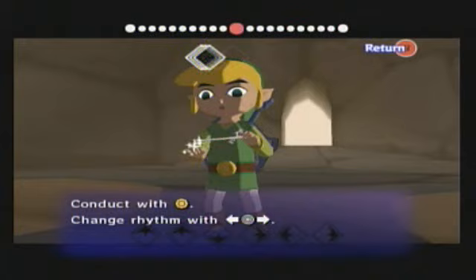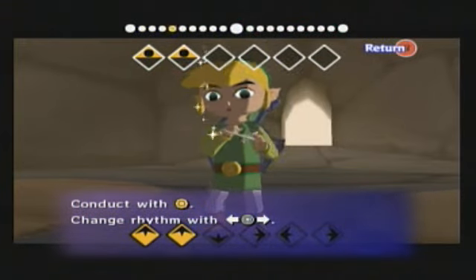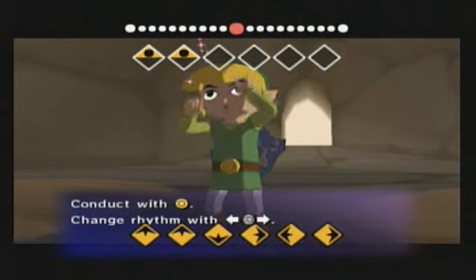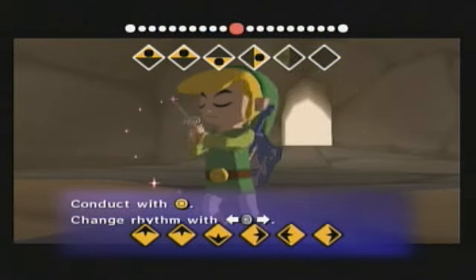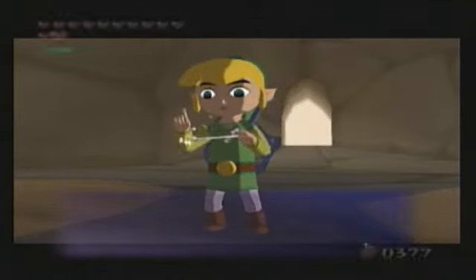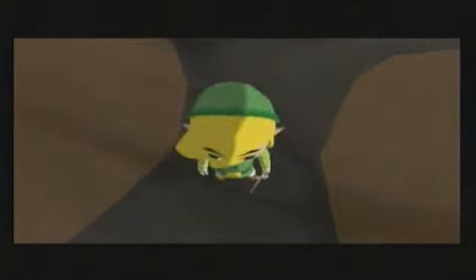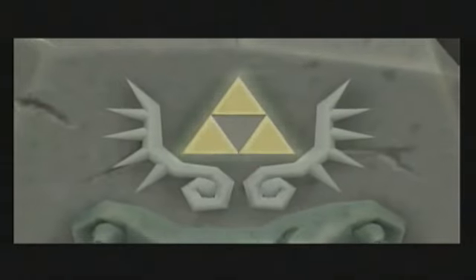That's not right. So Link does his little dance — start at the top, go down low, and then left and right, and then open at the end. That's so crazy. So yeah, you learn the Wind God's Aria. More like the Wind God's Breaker, or something.